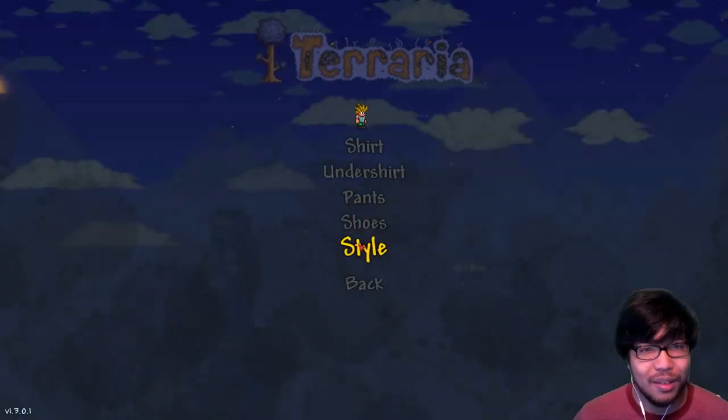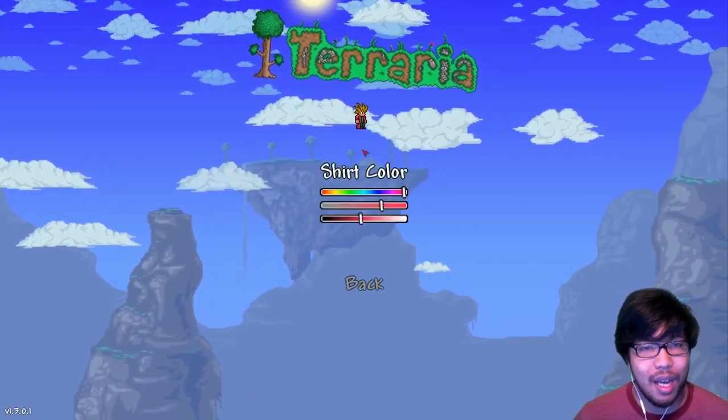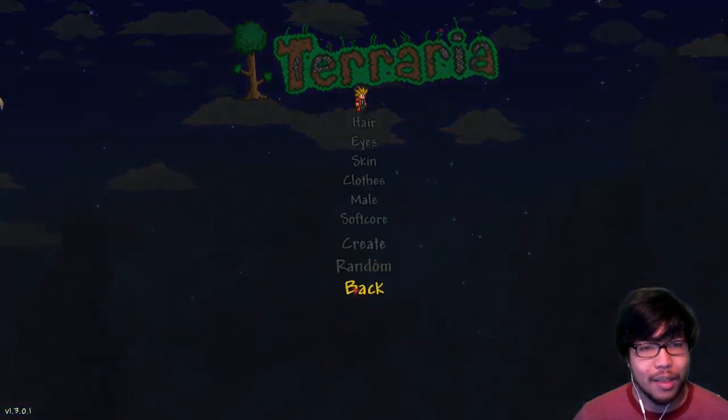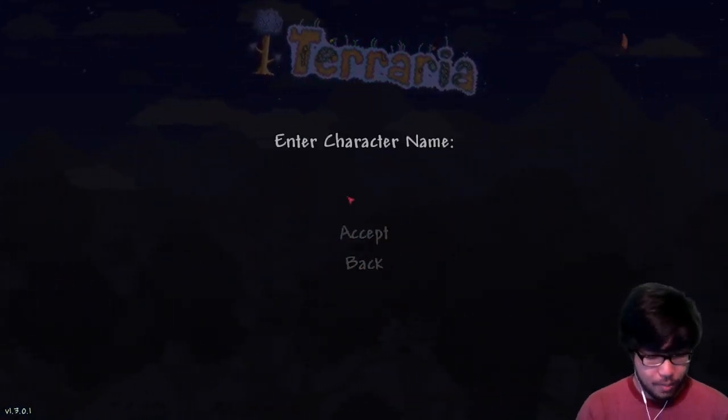I'll change the style and go back to that style. Change the color of the shirt - I want that to be red. Oh man, this is cool. So this is our character - it's going to be male, softcore of course. We'll create them and we'll call them Mabby.